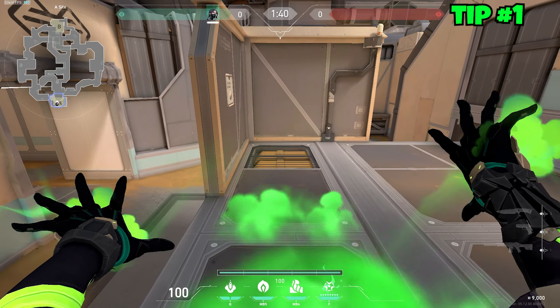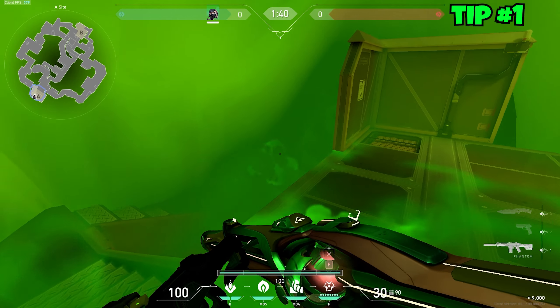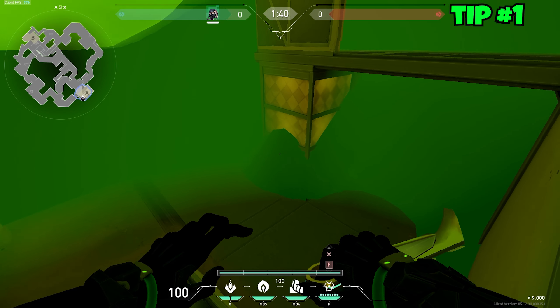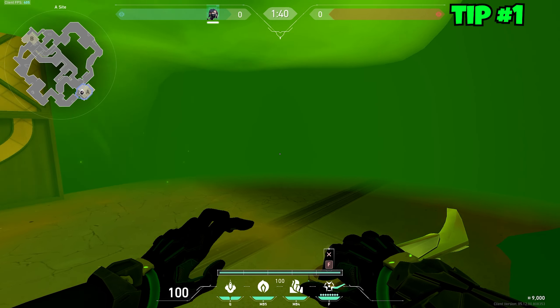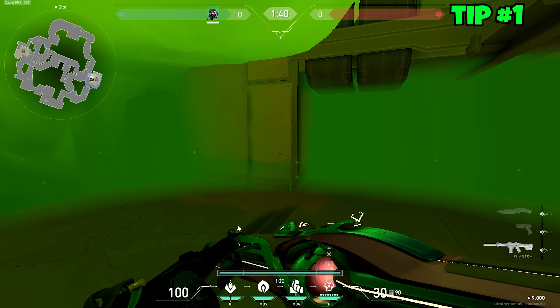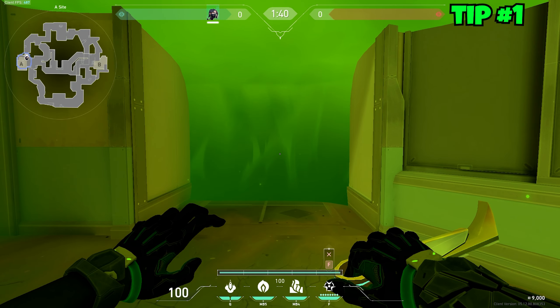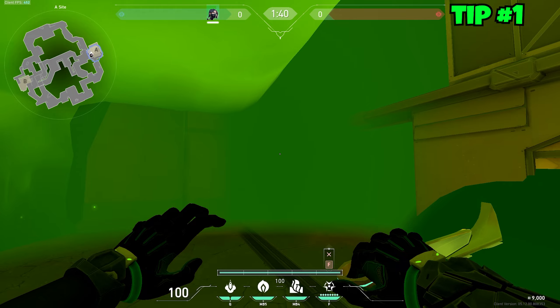You come up here and ult. This ult gives you all the space on the stairs and a little under here. They're going to have to walk through here if they want to come down from drop, and the doorway from A main is blocked off. No matter what, if they want to get on site, they're going to have to walk through the pit.